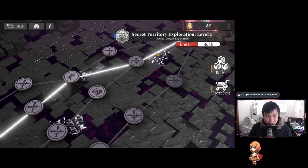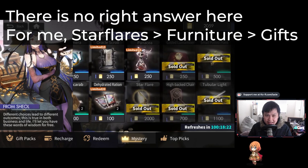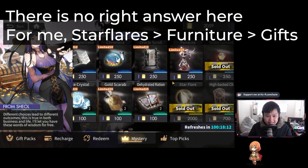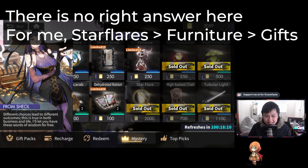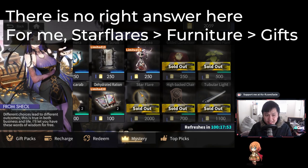Let me go to the secret store. What should you prioritize? The most obvious answer is that the first thing you get is the star flares — it only costs 2000 to get both of them. That's 2000 of the text fragment currency, which is what you earn as you clear each roguelike floor.